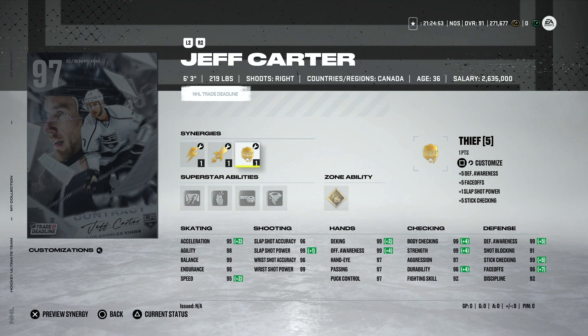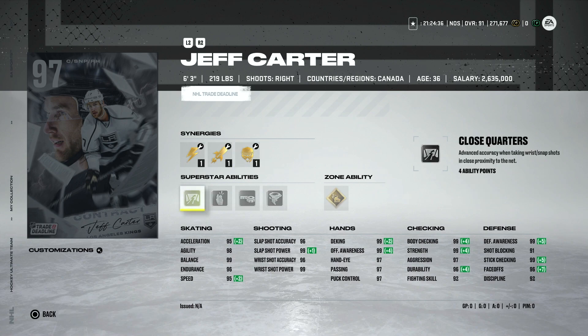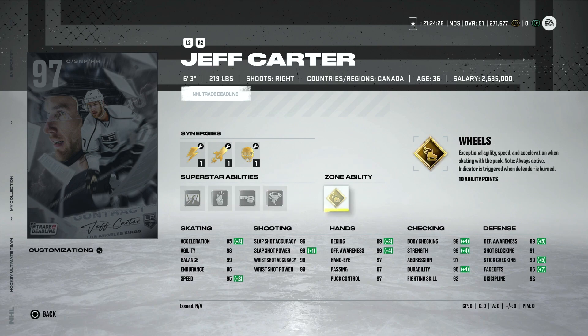Coming in at number one is the 97 Jeff Carter — 6'3" and a really good build. He's got 96 on the draw, 99 everything, 95 speed, and 95 acceleration, which is a little slower. You can play him at center or on the wing, which gives you lineup flexibility. He's right-handed and has Silver Close Quarters, which is awesome. Wheels is okay for a card like this, but I wouldn't activate it — I'd rather take advantage of a faster card. Close Quarters on this card is phenomenal.